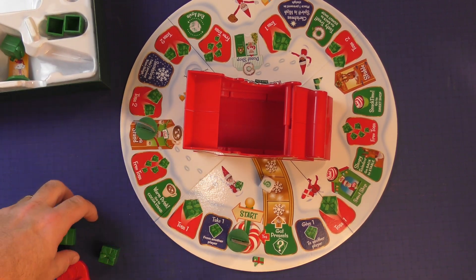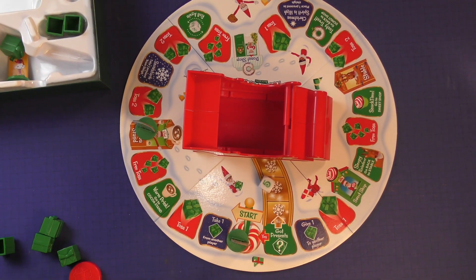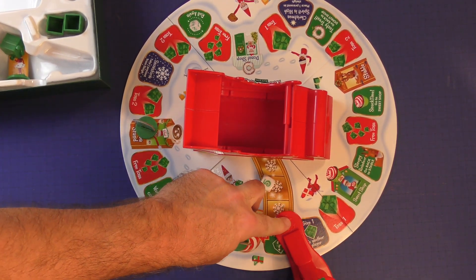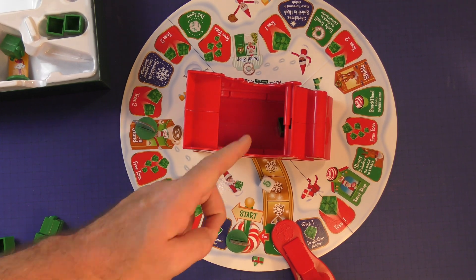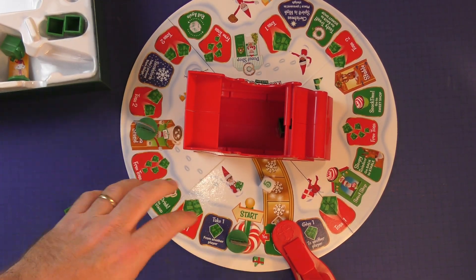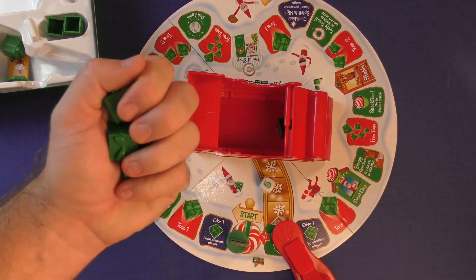A lot of these spaces allow you to either gain or subtract from the presents, but the fun ones are the ones that say toss. They allow you to put a present into the catapult, and you try to get it in the sleigh. If you get it into the sleigh, then you have one less present you need to deliver. If you miss, then it comes back into your supply on the next player's turn.